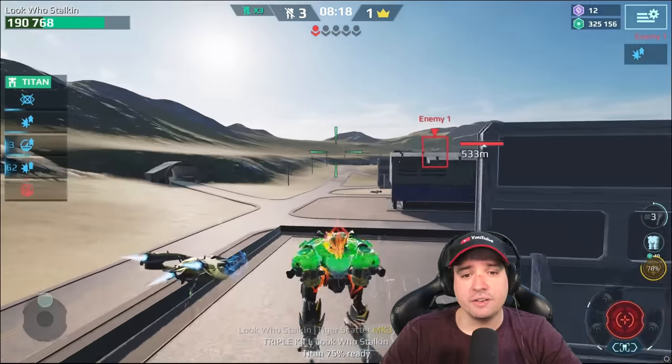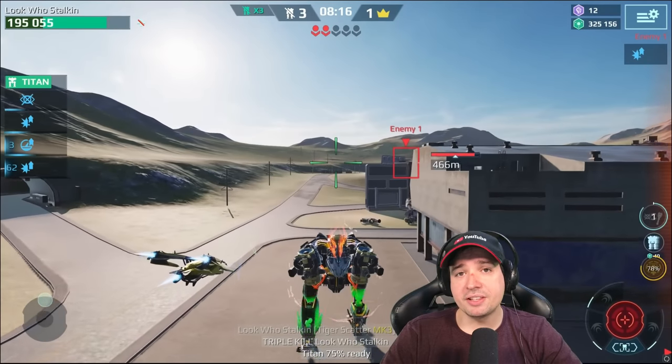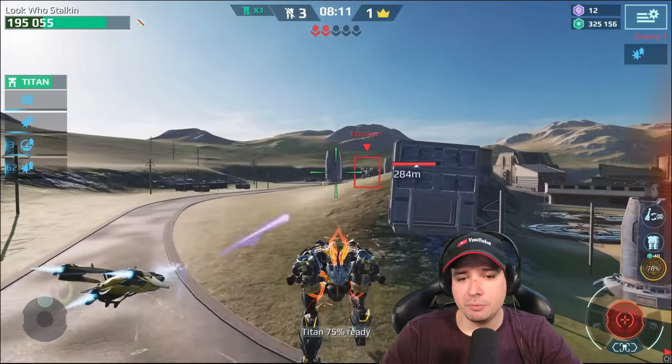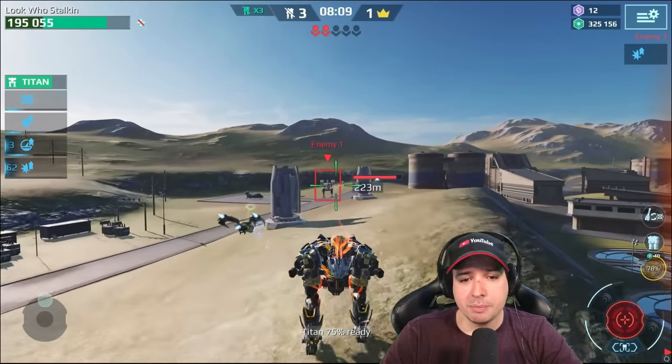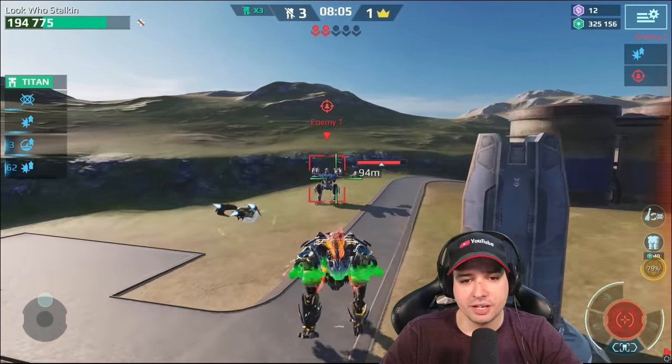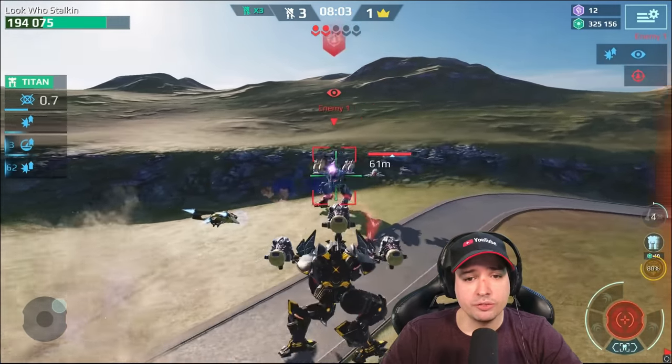This guy is 550 meters away, but that's not a problem for a Loki. Look how fast this little guy is sprinting — 550 meters away — and I'm already applying the death mark to him. Bing, bing, bing — death mark, death mark, death mark. And he's quantum radaring me now, so it's a good time to unload my stealth anyway.